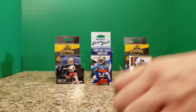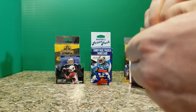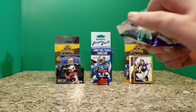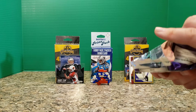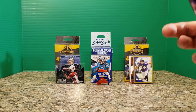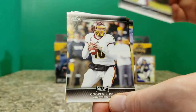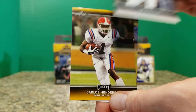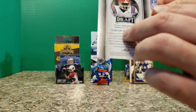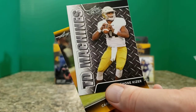We'll put this back in order with the draft. Bucky Hodges, Cooper Rush, a gold card of Carlos Henderson — that is not numbered, it's just laid out that way. Jeremy McNichols and Deshaun Kizer.